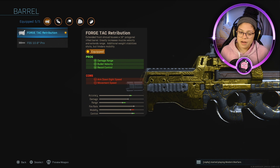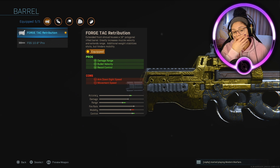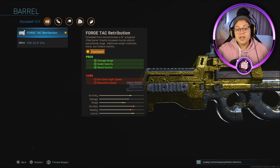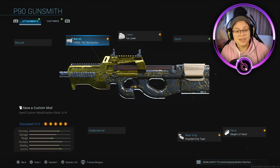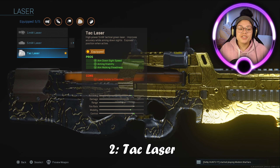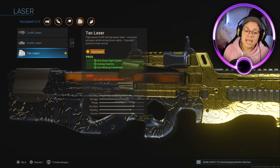I think the movement speed reduction was what affected me the most — I just could not get a hold of this gun. Tell me in the comments below what class you guys used so I can get better. For the laser, I used the Tac Laser, which helps with ADS speed, aim stability, and aim walking steadiness.